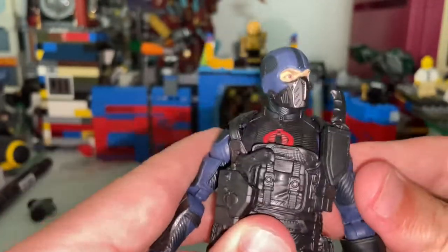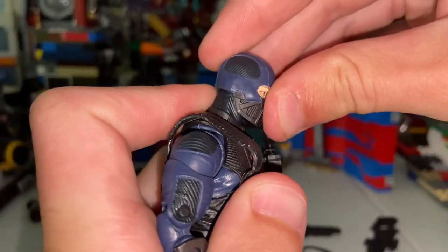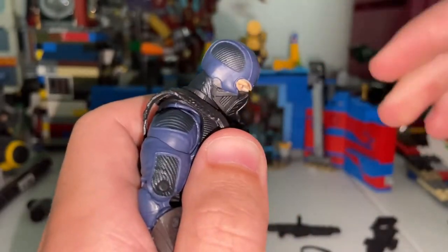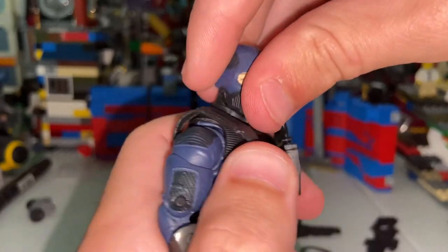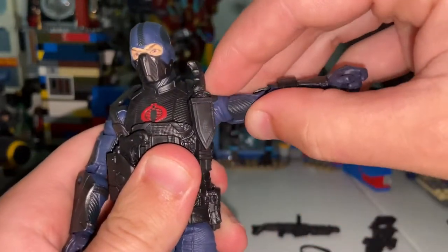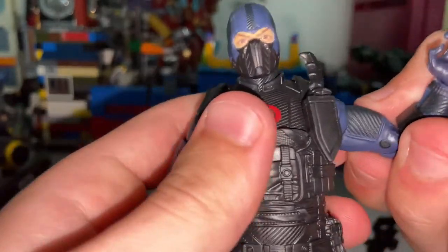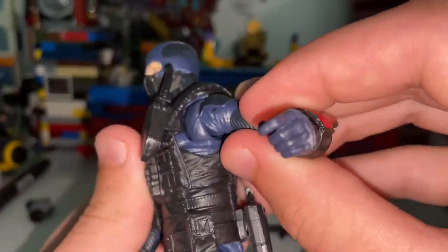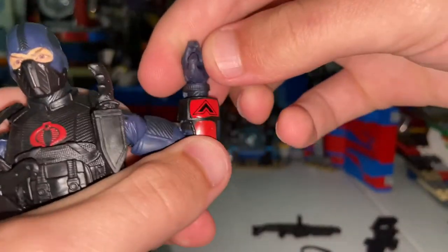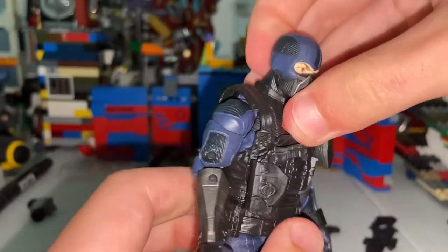Let's go over his articulation. His head has two joints like usual for GI Joe figures. The top ball joint lets the head go down that far and up that far. With the bottom ball joint at the neck, you get him looking down and up, side-to-side motion, and a head pivot at the neck. His shoulders move out that far, you get 360-degree rotation, and there's a butterfly joint — this one's a little better than other GI Joe figures. You've got bicep swivel, double-jointed elbows, and his wrists can hinge side to side and do 360-degree rotation.